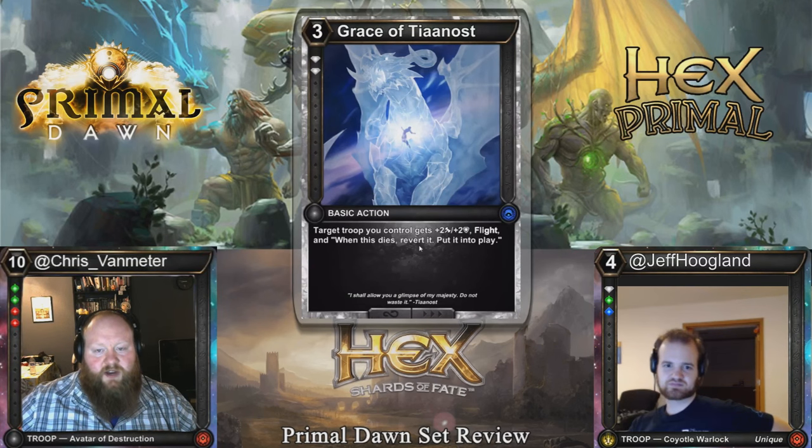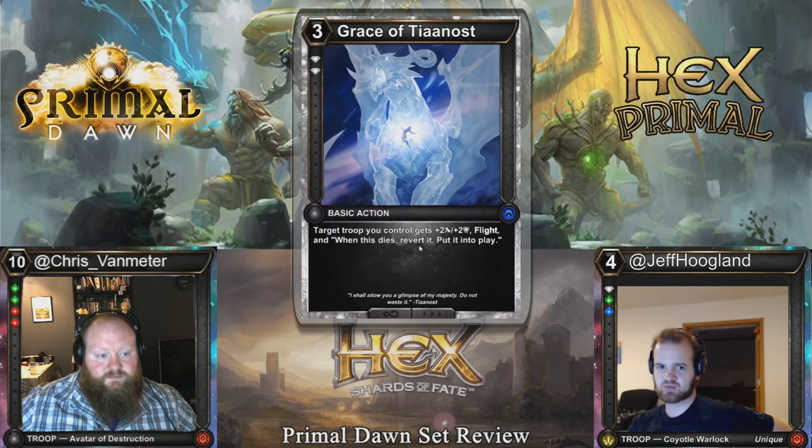Grace of Tienos: three cost, double diamond threshold basic action. Target troop you control gets plus two, plus two, flight. And when this dies, revert it and put it into play. This card is real good — I can see it seeing Constructed play. It's going to be a snap first pick in Limited and might even see some Constructed play. You have to be careful to make sure your target doesn't get time rippled or killed in response, but every time this card resolves it's going to be more than reasonable. Especially since when this dies, it doesn't put it into your hand — it just puts it back into play.